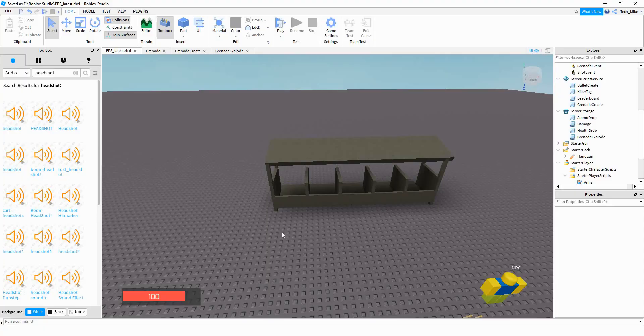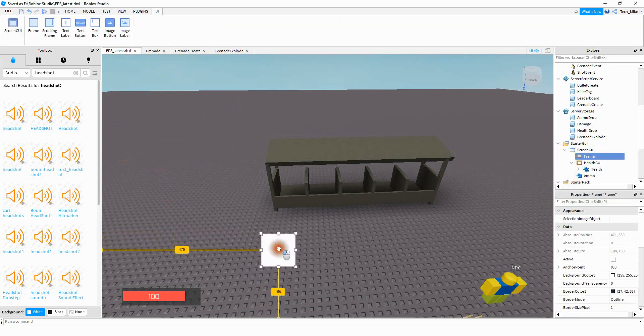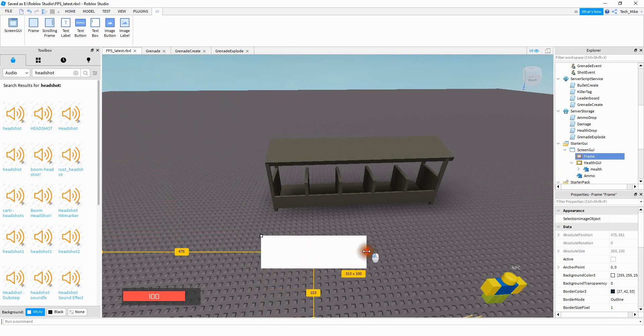To create this GUI, we're going to go under Starter GUI, and then go inside of our Screen GUI. The first thing we're going to do is add another frame. Go ahead and drag this frame near the bottom, or wherever else you want to put it, and resize it. For this example, I'm going to put 3 different perks in there, but if you want to include more perks, that's completely fine. Once you have it at the size that you want, you can customize this frame to look however you want.